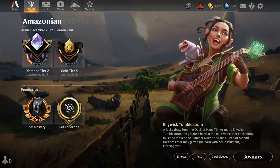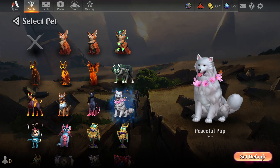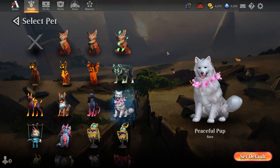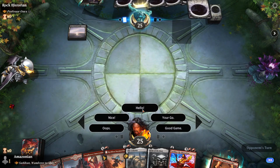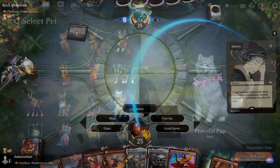Next I'm going to set my default pet. Going over to the pets tab, I'm just going to select the Peaceful Pup and then click Set Default. Pets are little tiny creatures that sit on the left or right side of the battlefield. Your pet is always on your left and your opponent's pet is always on the right hand side.